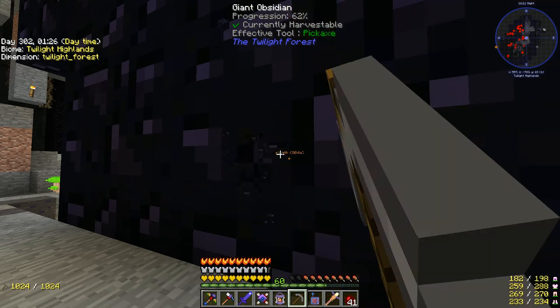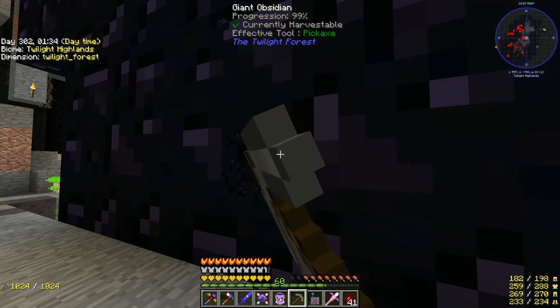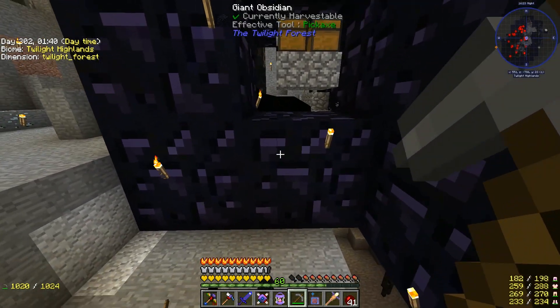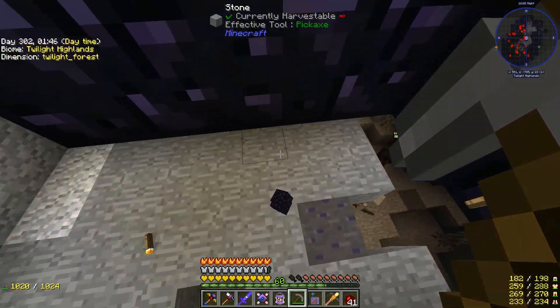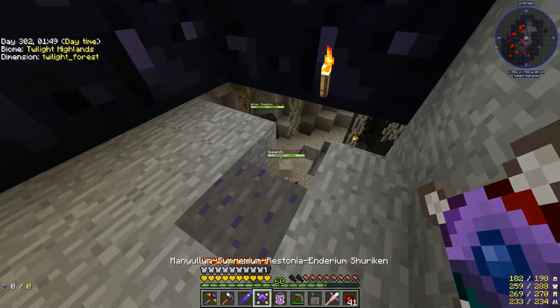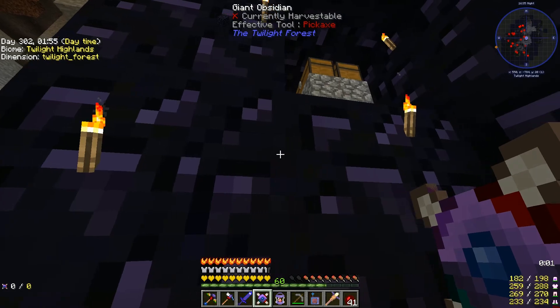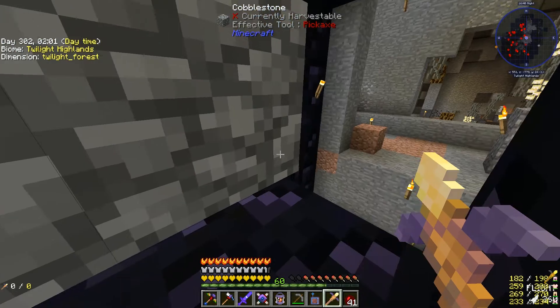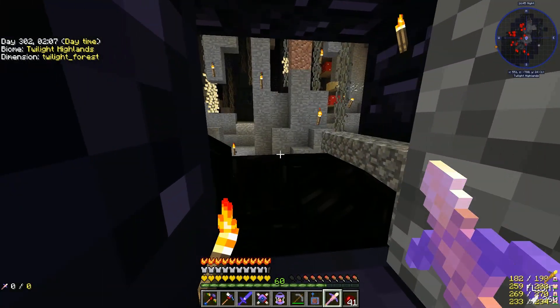Fifty percent. Sixty. Seventy. Eighty. Ninety. There we go. And there's two more chests there. We've got one giant obsidian. Let's just kill the mobs. What did we get in there? Nothing. Nothing in there either.